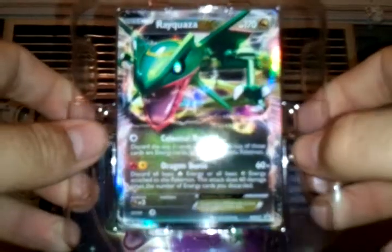Overall, not that great of a tin — not great pulls, but oh well, at least it was something. The EX cards are pretty damn awesome; I do like the arts and they are pretty cool legendaries. Thank you for watching, and stay tuned for more videos.